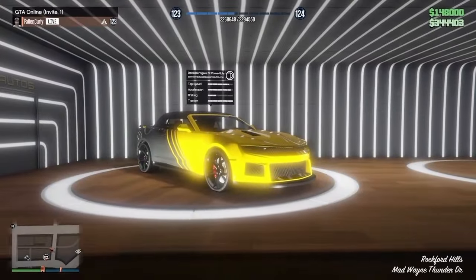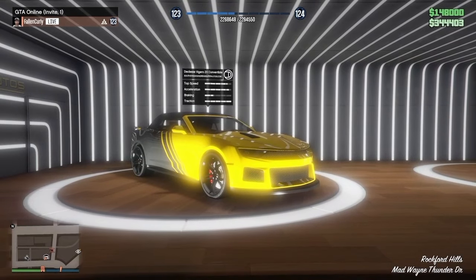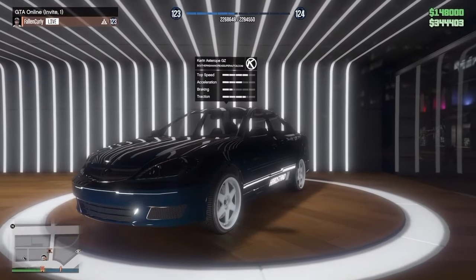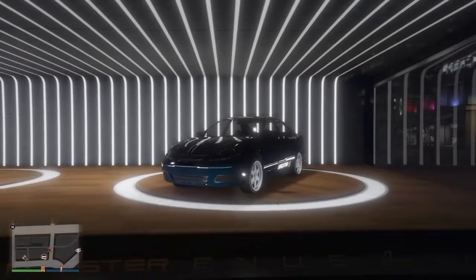And over at Luxury Autos, you're going to have the D-Class Virgo ZX on the left side, and over on the right side you're going to have the Cairn Astro GZ.